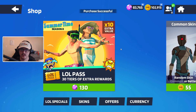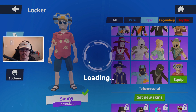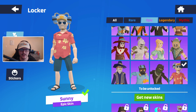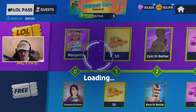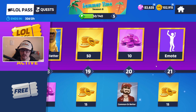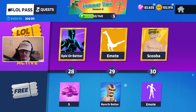In the shop there is a Sunny summertime Season 8 skin for 90 tokens — let's go ahead and buy that and also buy the LOL Pass. If we go to my locker right now we can put Sunny on — he's pretty cool with the little straw and the soda coming down from the soda hat. Very cool skin, and he's kind of got that chub on him. Checking the LOL Pass, we can't unlock Margarita right now, but scrolling all the way to the end, Scuba is there at tier 30.